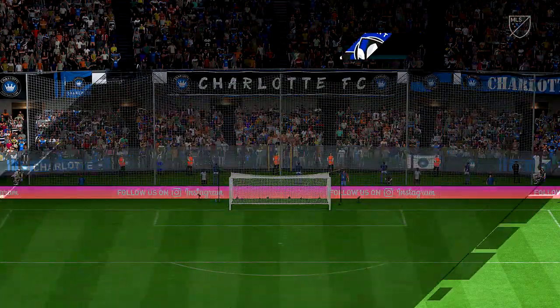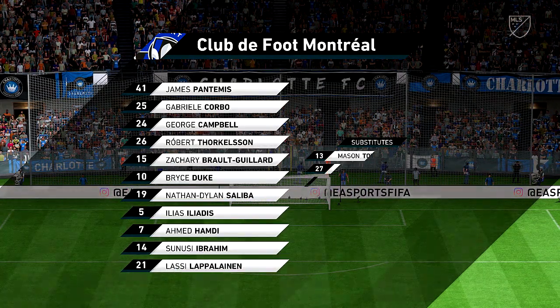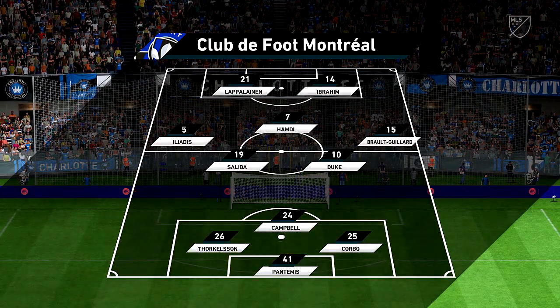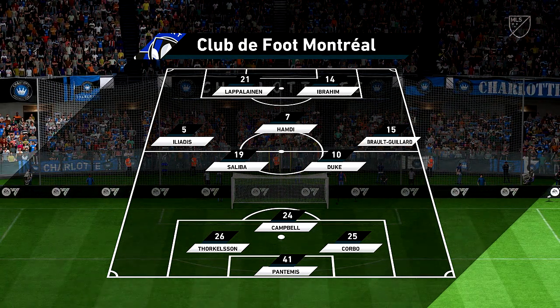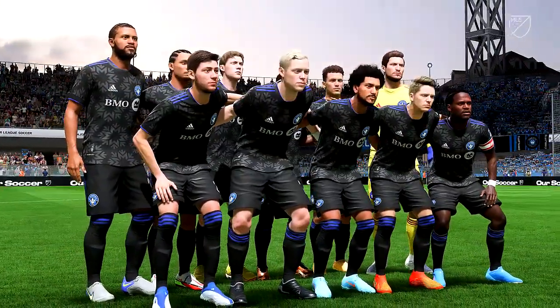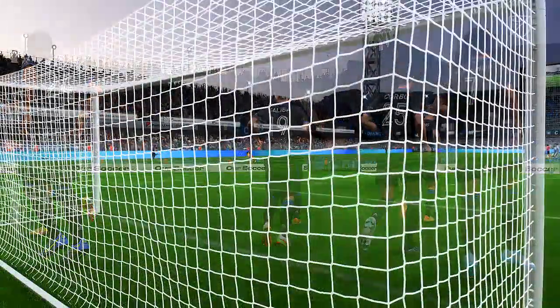This is how the visitors will set up today. When you play in a 3-5-2 formation, the position of the wing-backs is key. If they drop too deep, you can't dominate possession. And if they play too high, you leave the centre-backs exposed. They have to get the balance right. Thank you for joining us. Now, get ready for a great match.